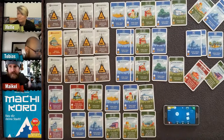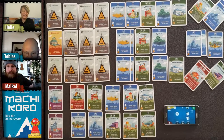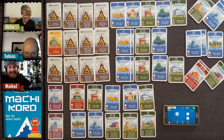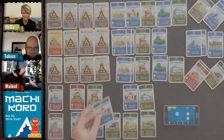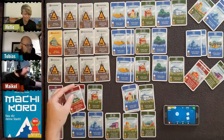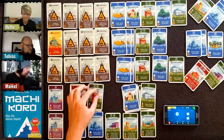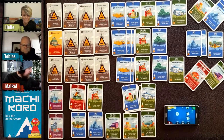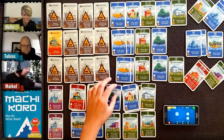It's my turn. I buy another wheat field for one coin. New cards come out: another farm, another cafe, a bakery, and a forest.